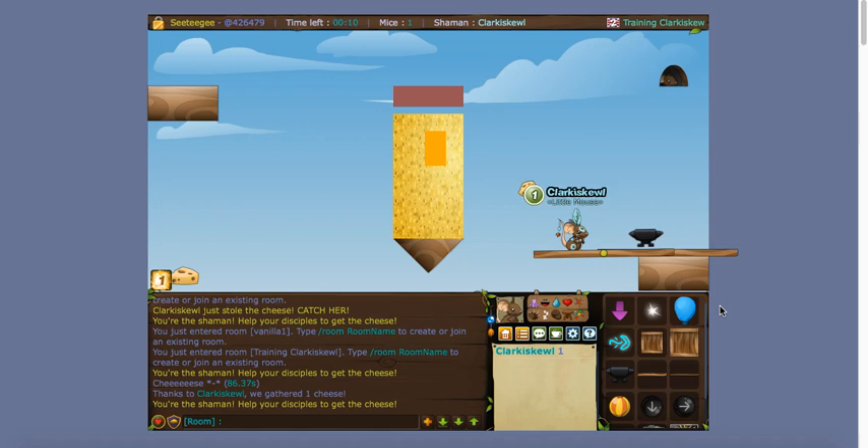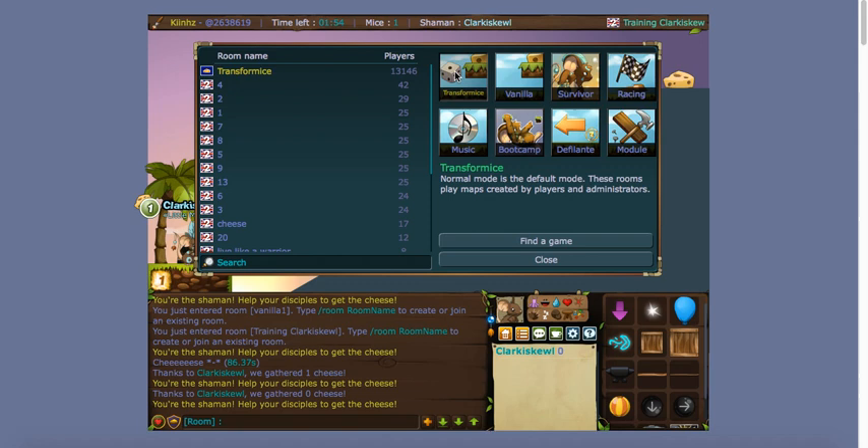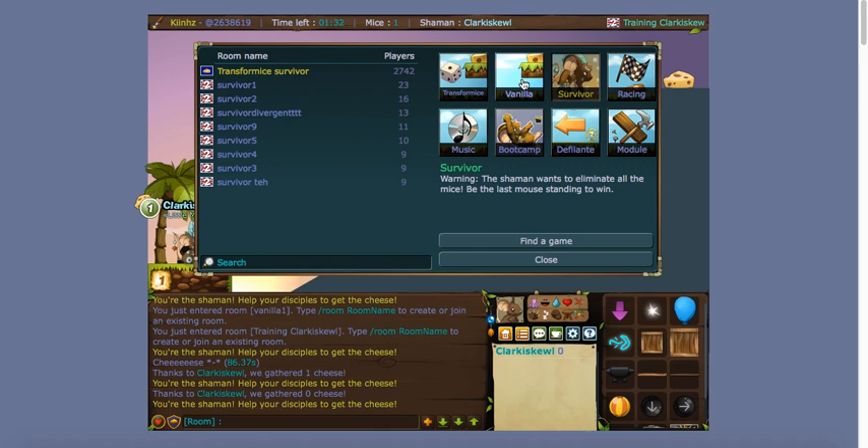Since this is a simple tutorial and you're not going to be the shaman too often, let's now explain the rooms. Each room is a different kind of game you can play. Transformice rooms have maps made by other players — I wouldn't recommend these when starting out because some are weird and kind of hard. Vanilla rooms are the best for players starting out because they have maps made by game creators, so they're easier and make more sense.